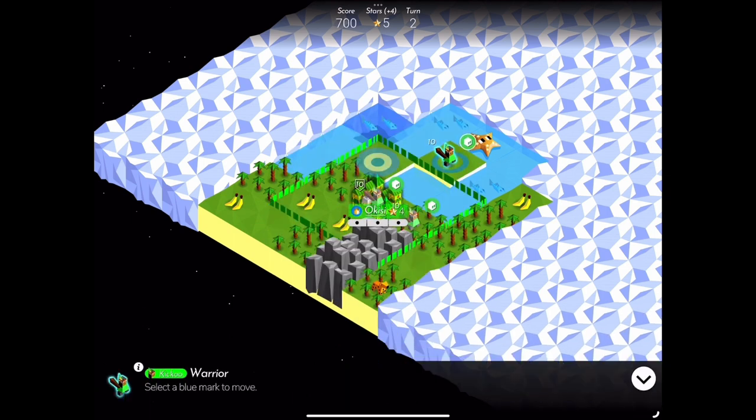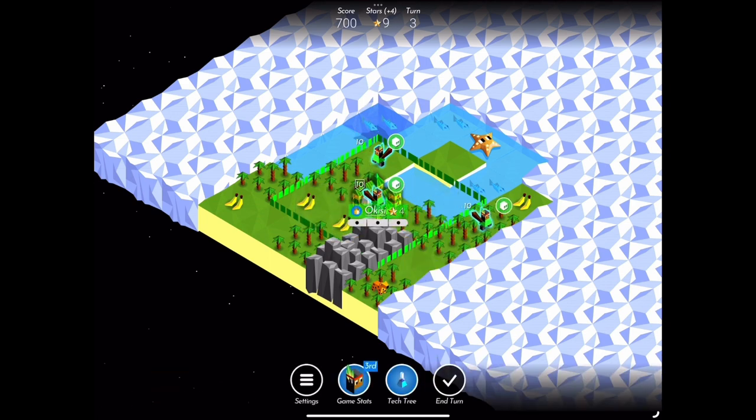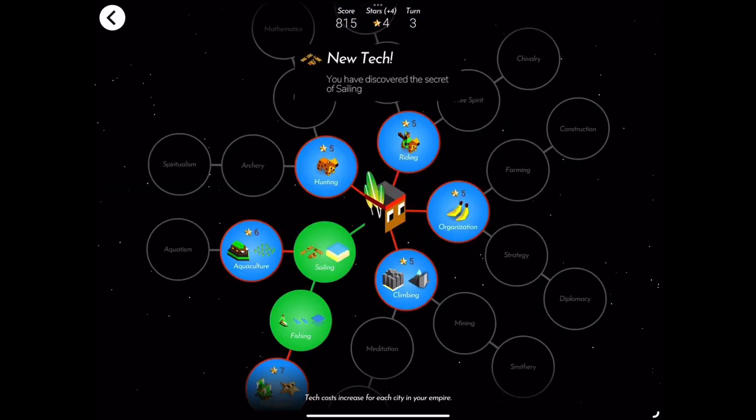The best strategy when playing Kiku is to keep producing troops into the water. You can use your power on the water to surround cities and clear out enemy navies. Kiku is a top-tier tribe in the battle of Polytopia.